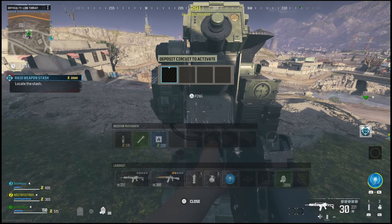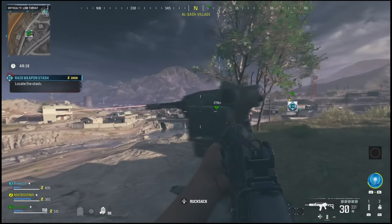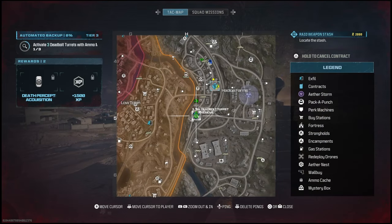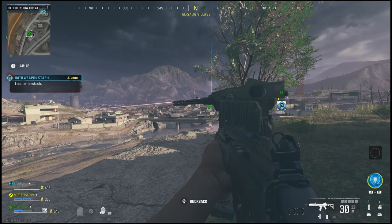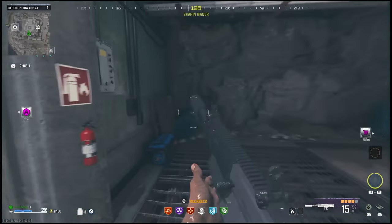Once you make it to one of these deadbolt turrets, you're going to actually take one of the circuit boards that you found and insert it into the turret. This is actually how you're going to complete the challenge. Once you turn the turret on, it will actually begin to destroy all of the vehicles and zombies around you. So if you try driving up to it in one of your vehicles, just be careful because it will destroy it.